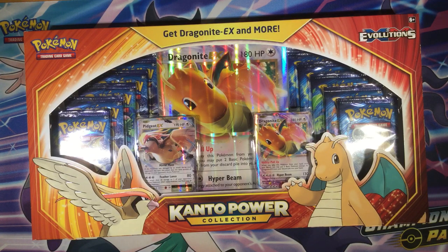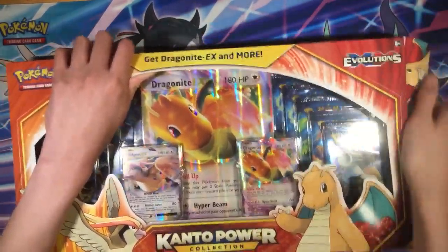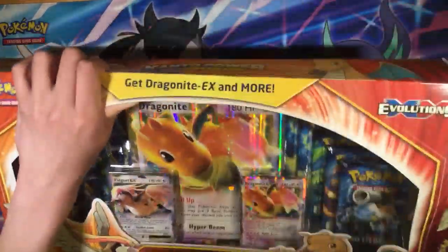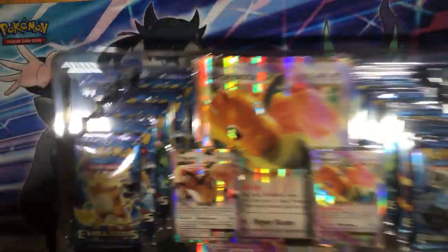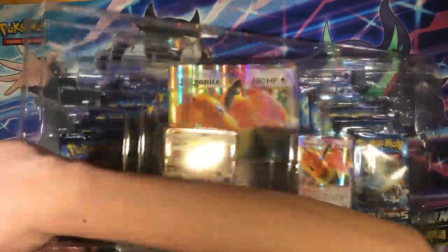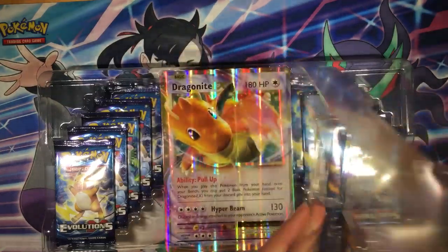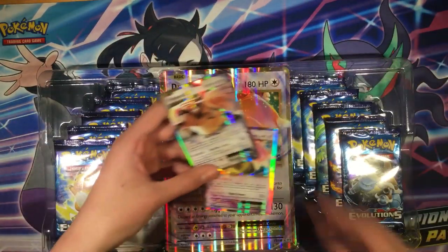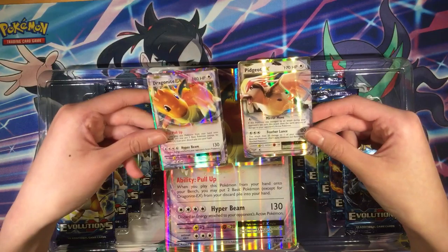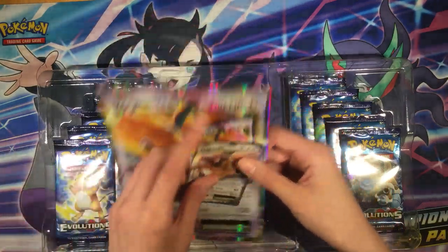What's up everybody, today I'm opening up the Pokemon Kanto Power Collection Box. Inside you get two promo cards from the set: a Dragonite EX and a Pidgeot EX. And also a Dragonite EX jumbo card — really cool, put that on the side for now.